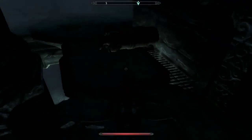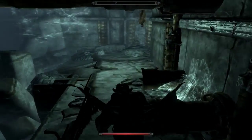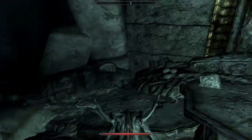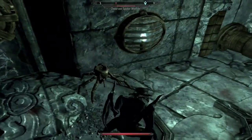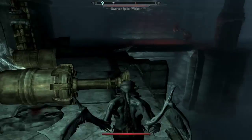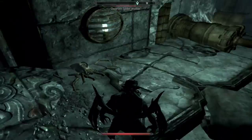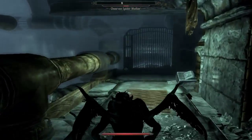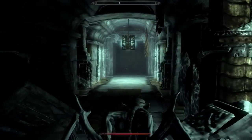You guys can probably barely see — I can barely see myself. Let's kill this guy. If you guys can't see, all I was doing is there are these little things here — you just want to jump over them. They just stop you from getting by and push you off, so just try and jump over them. If you get pushed off, I guess you just have to try again, or you just jump down there.